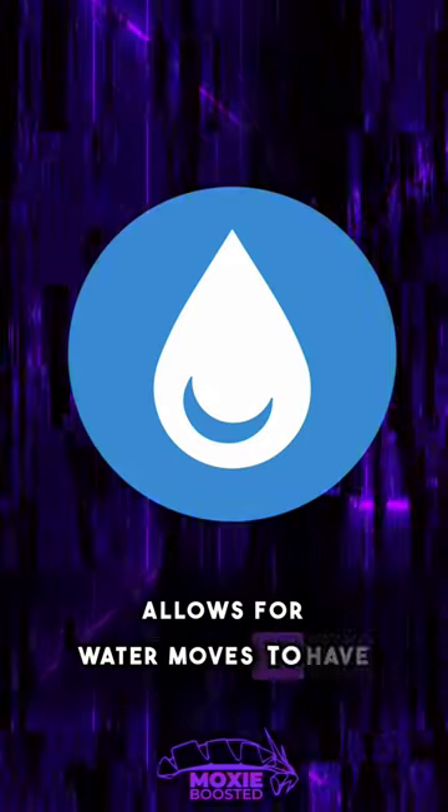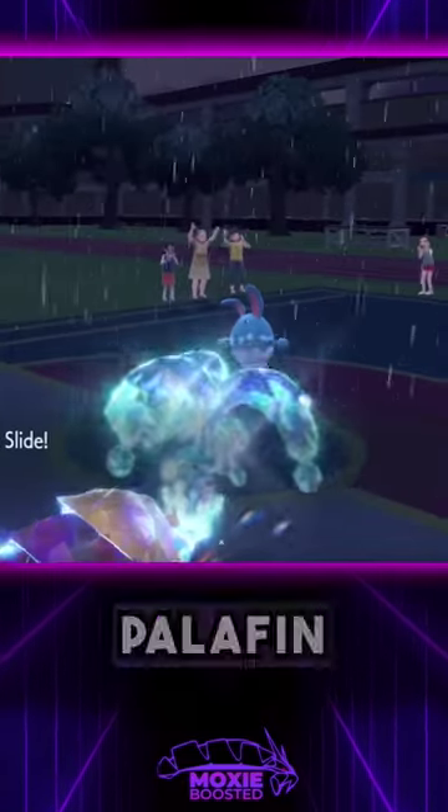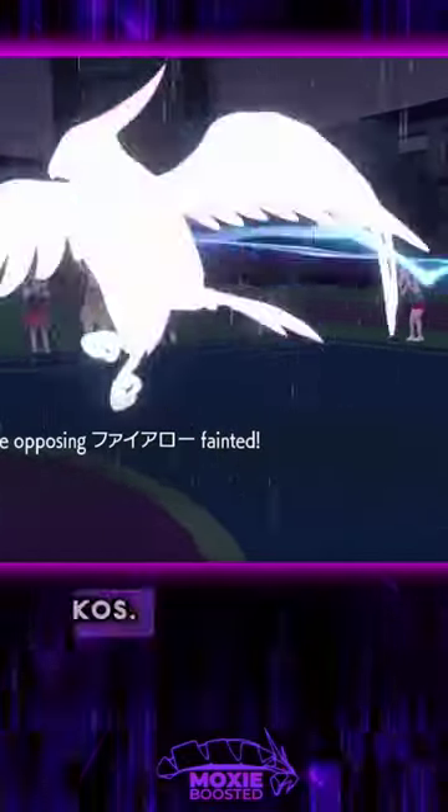The rain allows for water moves to have a 50% boost in power and fire moves to have a 50% decrease in power. This allows for Palafin or Swift Swim Pokemon to maximize the damage they're able to output while the rain is up and score some pretty massive KOs.